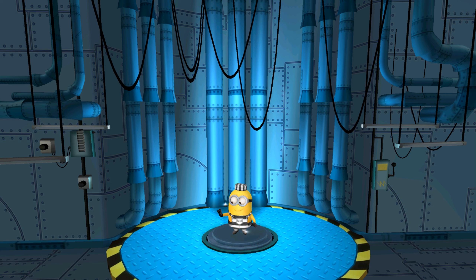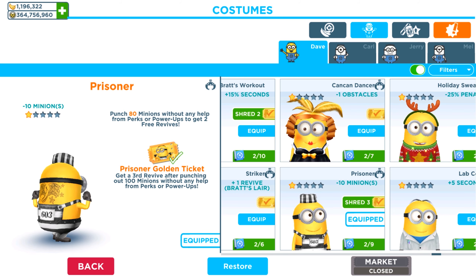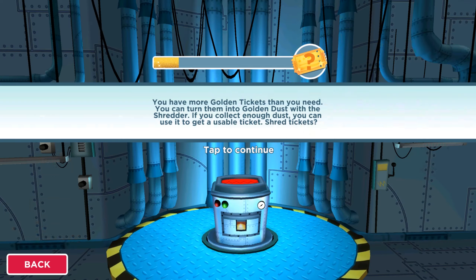Now let's see the golden skill we gained: get a third revive after punching out 100 minions without any help from perks and power-ups. This is the golden skill.